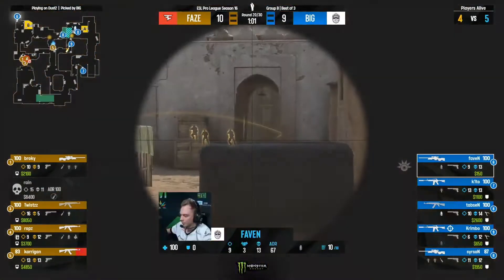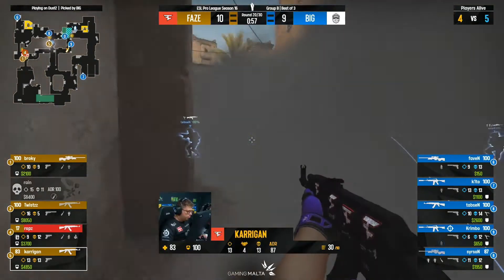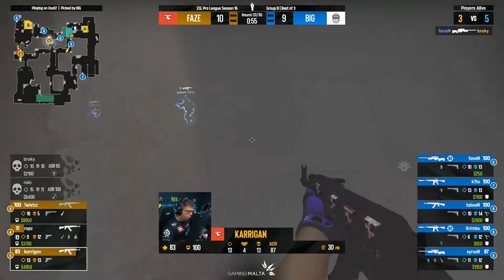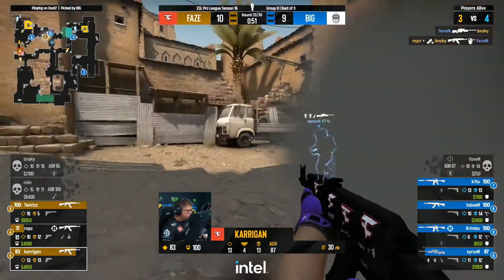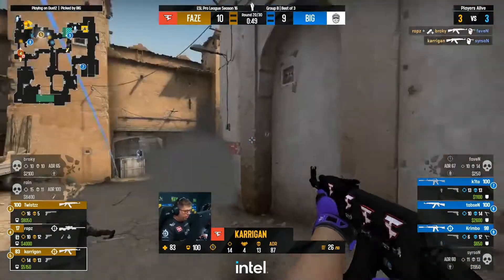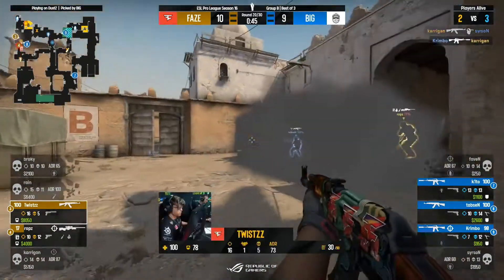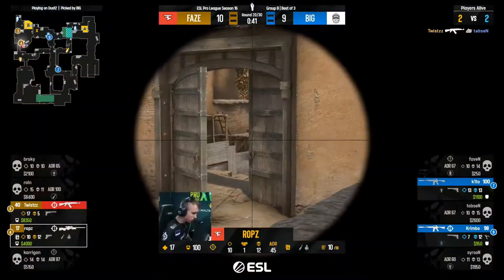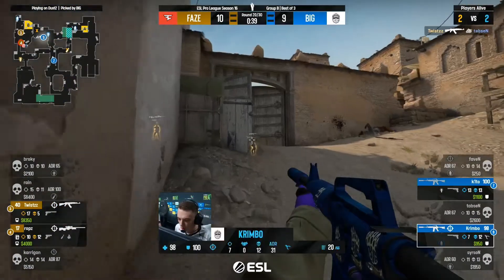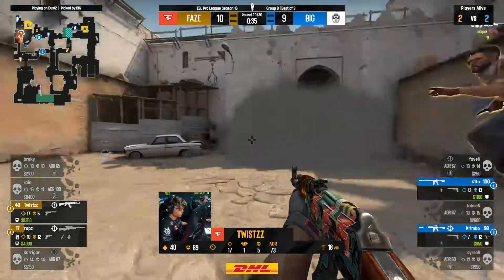It's just one of the smokes out mid to B. Carrigan mollied out of position — Faven needs to hit this. The leg shot might be good enough. He's the only player on the site — the rotation is coming. Carrigan could cut this off at the pass — it looks like he's made his way into the back lines. What a play for the in-game leader. Crimbo spots the player towards Carr through the smoke — Twist manages to come out on top. Low HP for both FaZe players. Twist gets across with the bomb.